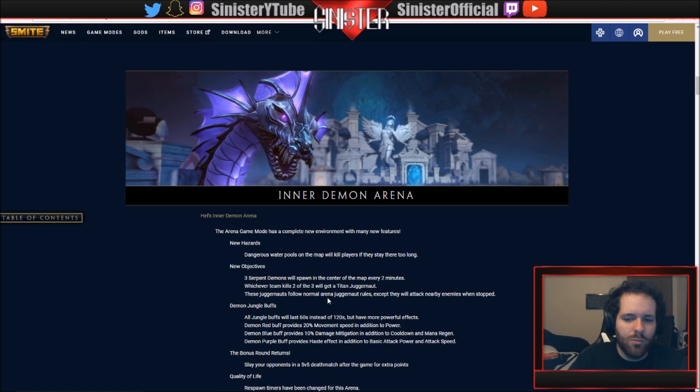Demon jungle buffs will last 60 seconds instead of 120 but provide more powerful effects. The red buff gives 20 movement speed in addition to power, the blue buff gives 10 damage mitigation in addition to cooldown and mana, and the purple buff provides Haste - basically like Fatalis. The bonus round also returns: after the arena match is done there's a 5v5 deathmatch in the center of the arena, very small with nowhere to move, and whichever team wins gets extra points.